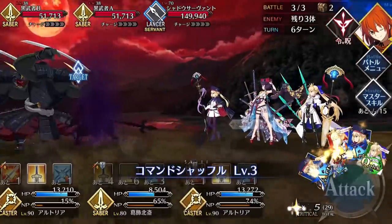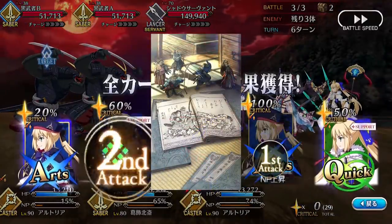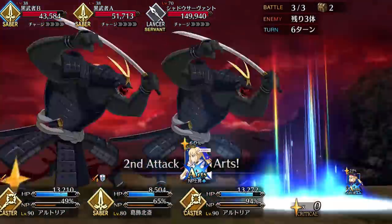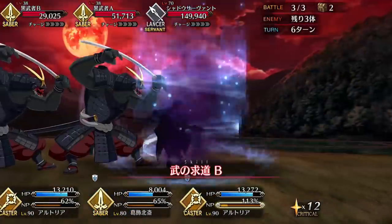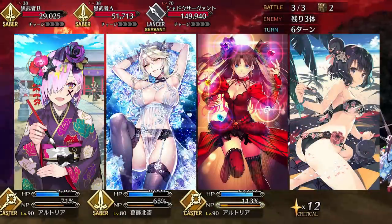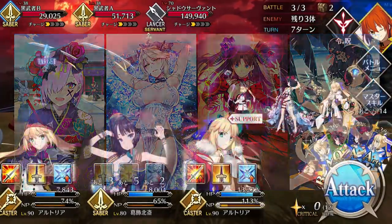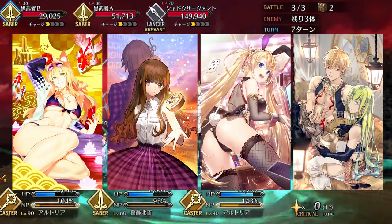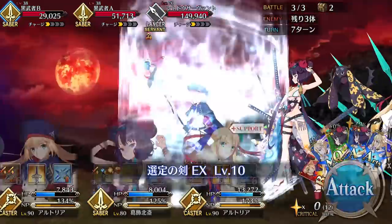Hokusai's bond craft essence is Tales of the Crescent Moon, which increases her NP damage by 30% and the NP damage of all allies by 15% once she's killed. This doesn't really fit her playstyle, so I wouldn't recommend it. Instead, use craft essences that buff arts card effectiveness and NP gain, like Sign of a Smiling Face, Formal Craft, Royal Icing, or Painting Summer. For crit team comps, go with CEs that buff crit damage, like Heavenly Demon Princess, Another Ending, Welcome Bunny, or even Talk on the Hot Sands if you feel like Hokusai needs additional Star Absorb while her skill is on cooldown.